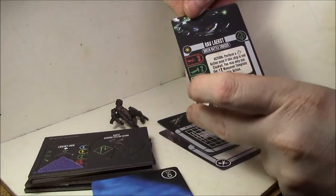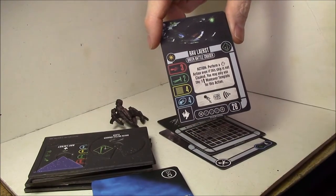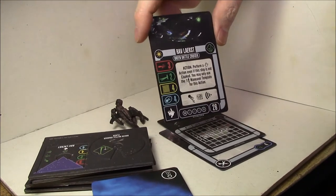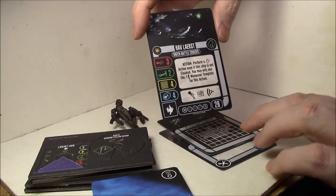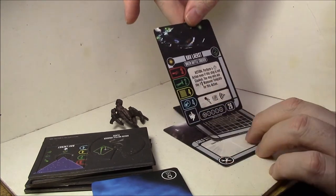Here is the Ravelerist Breen battlecruiser action: perform a sensor echo action even if the ship is not cloaked, but you may only use one maneuver template for this action. That is really, really good — being able to remaneuver, especially when you're using the energy dissipator, is really important. That's an awesome action.